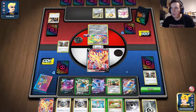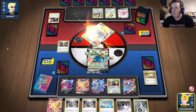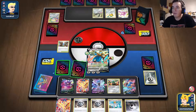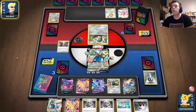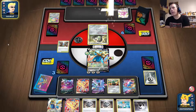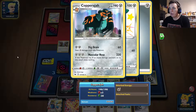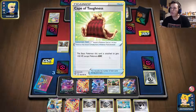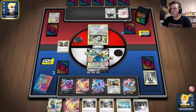I'll keep the VUnion on bench in case they play another Zacian. I discard the energy since I can re-attach with Metal Saucer. I'm saving Boss's Orders. Their Copperajah deck needs two more energy to attack — I see what they're going for. They're playing Aurora Energy and going for Crobat. That attack does 220 damage and heals — wait, it does 220? That knocks out Zacian. Not with the Big Charm though.